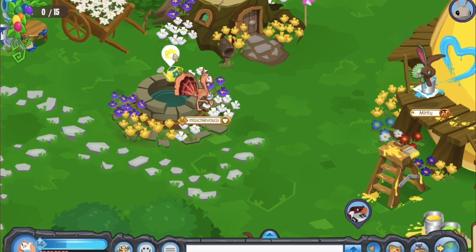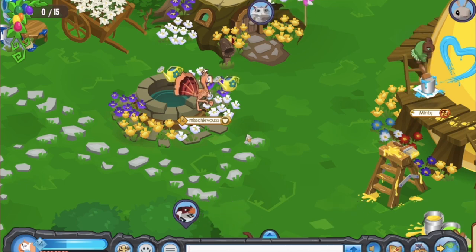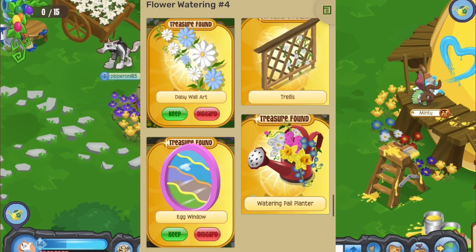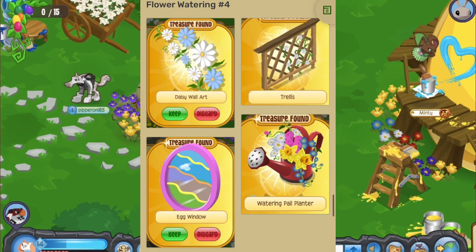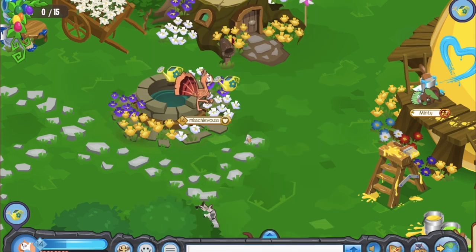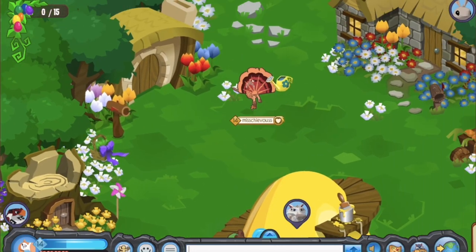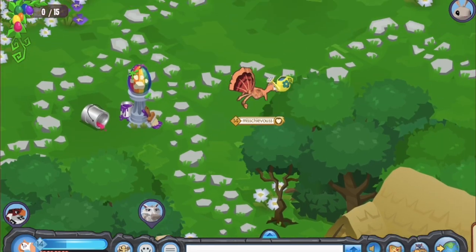So say I want to get the trellis — I know the trellis is in flower watering number four because I've looked at the wiki. However, I don't currently know the position of flower watering number four, so I'm going to have to go and check. I've created some maps to help you guys navigate your way to the flower waterings.